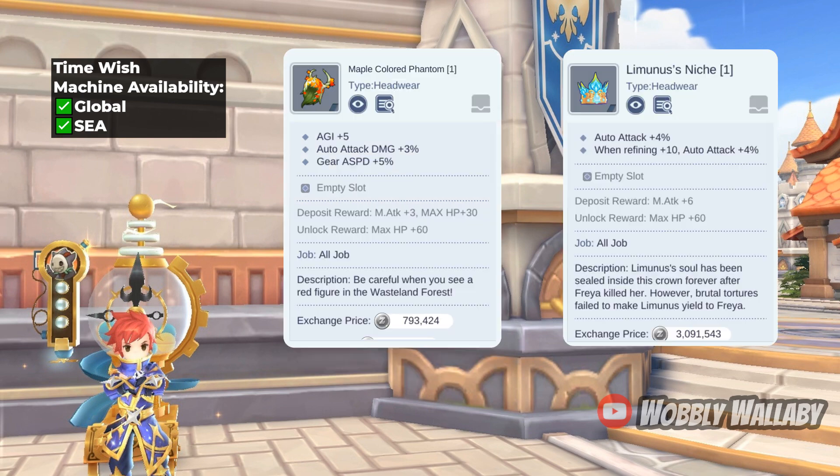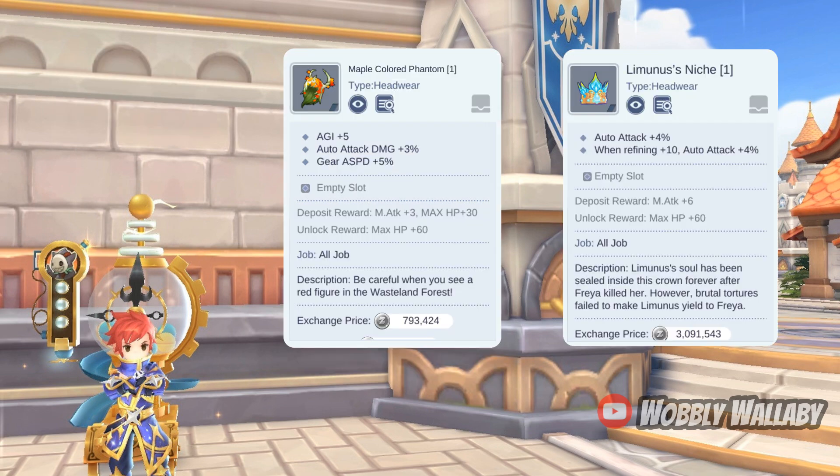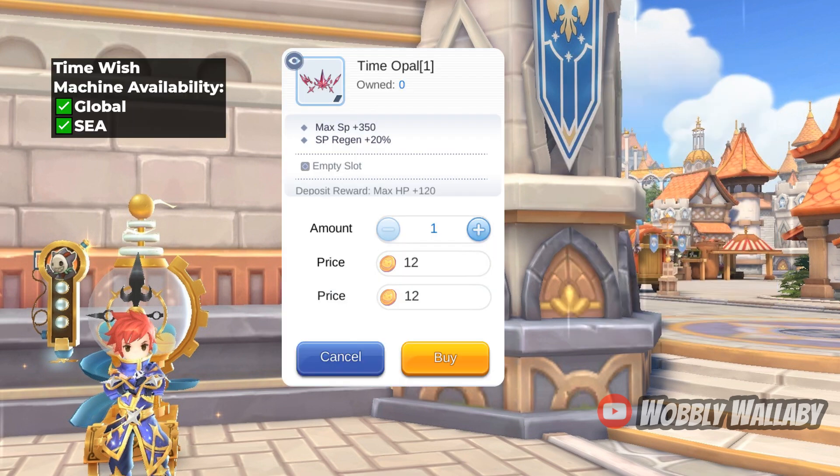Two free-to-play alternatives to consider are Maple Colored Phantom and Luminous Niche. Maple Colored Phantom has slightly lower auto attack damage but has more attack speed due to the additional AGI — this is a cheap option which is friendly for new players. For Luminous Niche, this is a head I use on my free-to-play style hunter. The 4% auto attack damage is nice, and if you refine it to +10, 8% auto attack damage is really good.